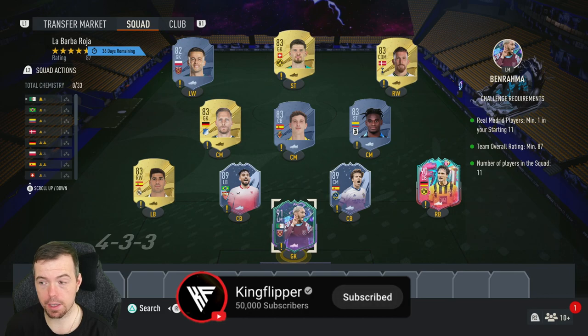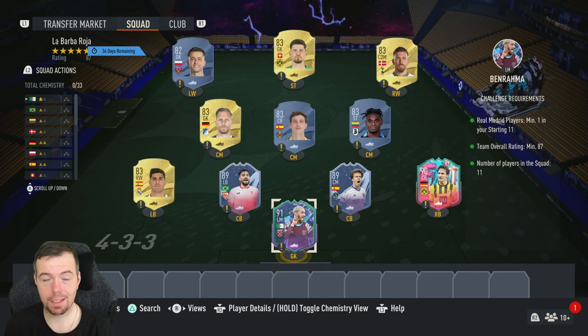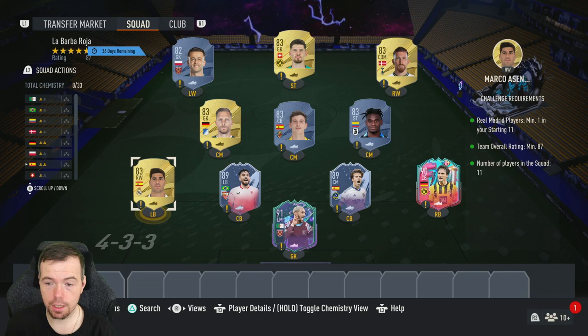Before we get into the expensive stuff — by now for being buy-it-now price, this SBC has been out for a day. Bids and snipes will always be cheaper. Don't forget prices do fluctuate, especially for the rest of FIFA, depending on what other SBCs are around and what time you're doing this. You do need one Real Madrid player — I've got Asensio in this SBC.